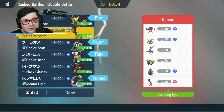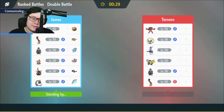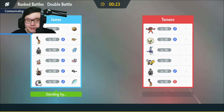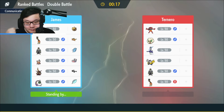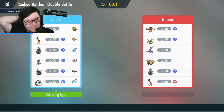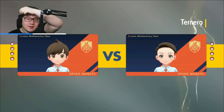Landorus is a really key member this matchup. It depends partly on whether it's Ice Punch Iron Hands, which could be a factor. The Farigraf is probably not offensive — probably Electric Seed, so that's easier to handle. Urshifu is something I have to respect because of Landorus. Let's see what they do: if it's Miraidon, we play an interesting game.